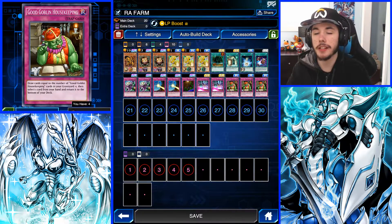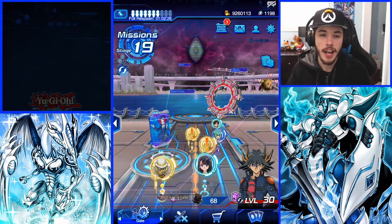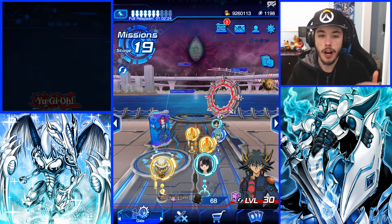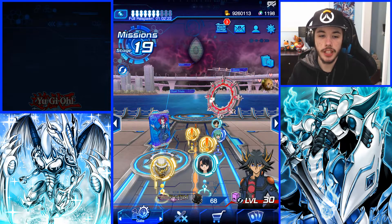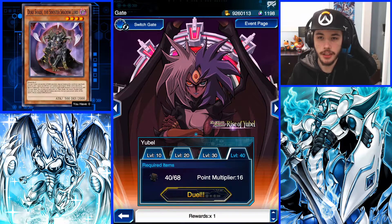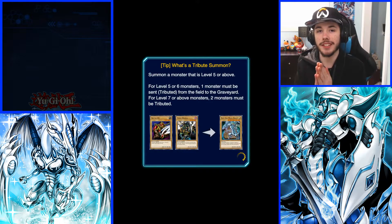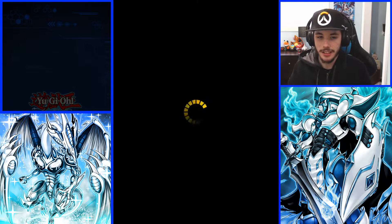If you want to get Golden Goblin Housekeeping, it's from the Spellbound EX Structure deck or Dawn of Destiny. If you don't have it, you can run something like Jar Agreed or Shard Agreed and you should be good. For the skill, you can use any skill you want — I'm using Life Point Boost A because it's the most convenient. Let's get into today's farm and attempt to get a Yubel. We're going to try out this farm and see if it works — if it happens, it happens, if it doesn't, it doesn't.